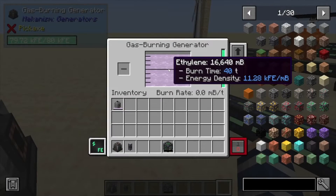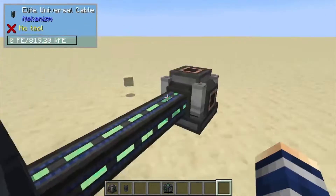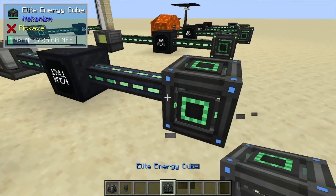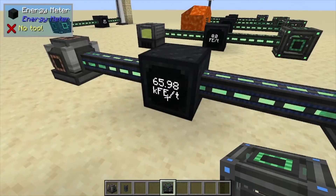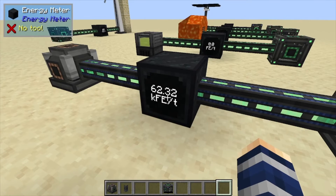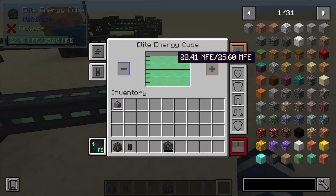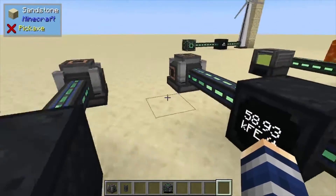Hydrogen works too. As you can see, this one is already filled up so let's place down a new one. It's roughly producing 65, maybe 66 thousand — it kind of hovers and floats a little bit — but it looks like it's even hitting 62,000 RF per tick, or forge energy per tick. As you can see, it is a powerhouse.